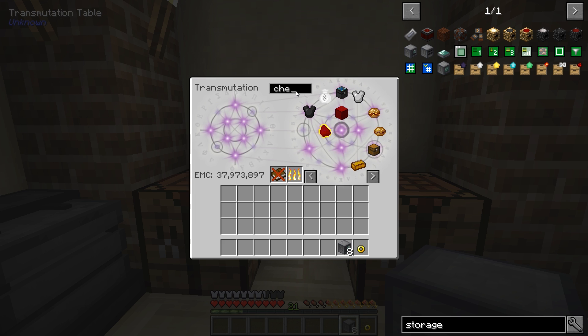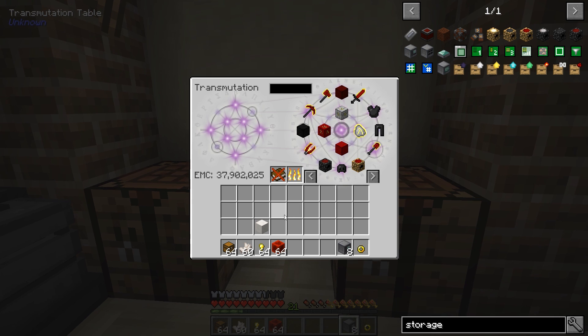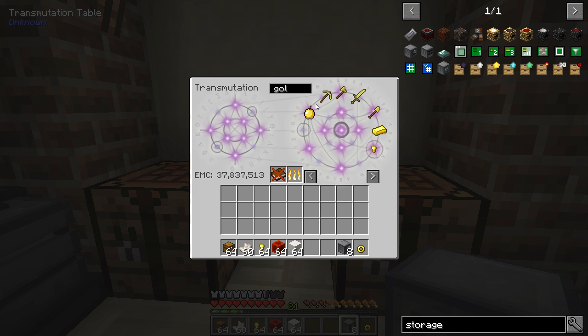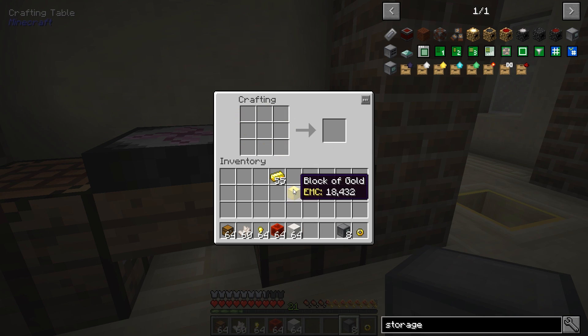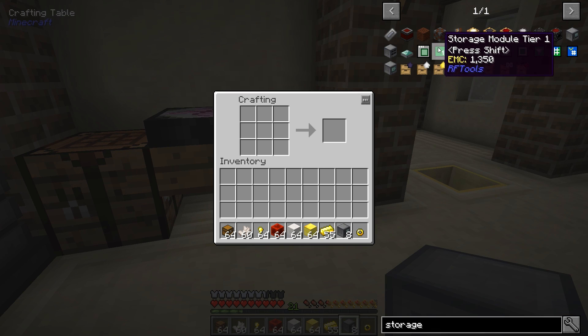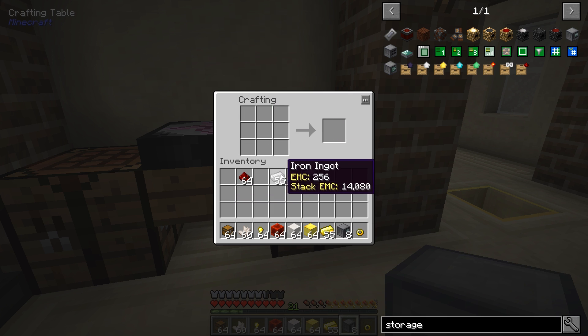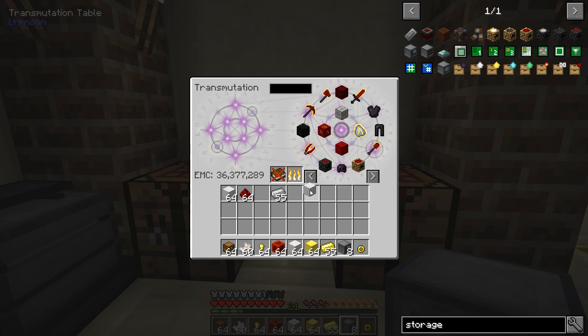We need chests, more quartz, some gold nuggets, and redstone. We're also going to need gold ingots, gold blocks, iron, and redstone blocks. Let's also teach our tablet how to make iron blocks as well. We'll make eight of those storage modules, upgrade them to tier two so they'll hold 200 items — and we'll ultimately upgrade them to tier three so they can hold 300 items each.